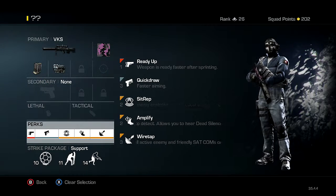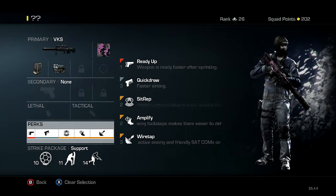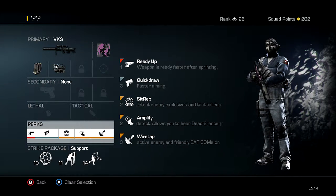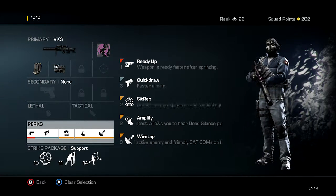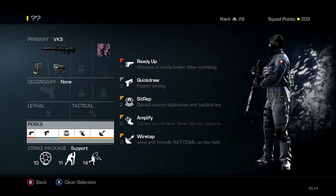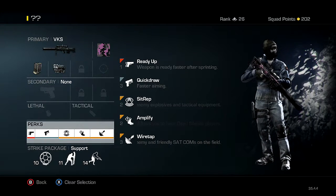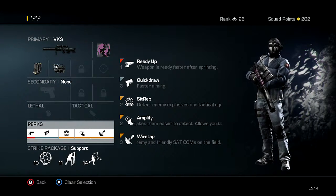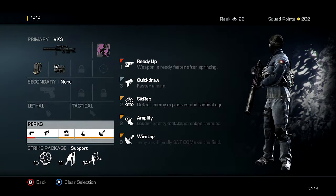The perks I use: Ready Up — I have a habit of running a lot, and if you want that split-second time ahead to keep up when you're dying really quick, you're gonna need that. Quick Draw as usual, you're gonna want that as well. Sit Rep — with a lot of campers they like to put IEDs and other stuff on the ground that kills or distracts you. With Sit Rep I'm more aware of where they're planting things so I can go around them or shoot it.